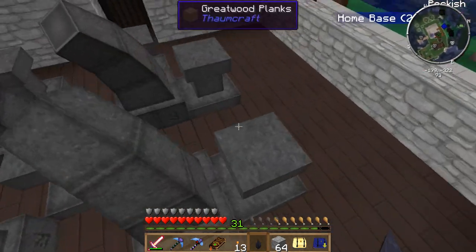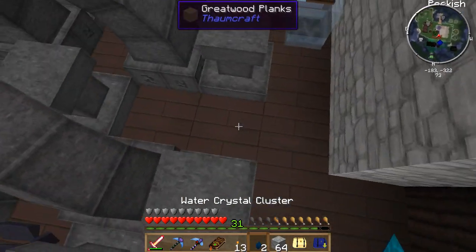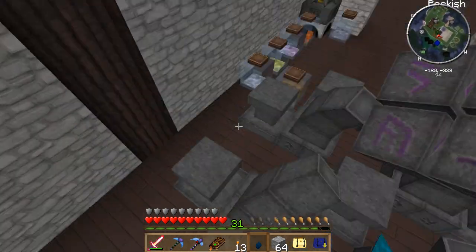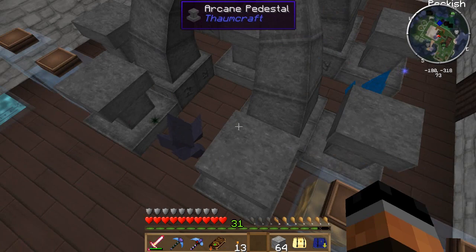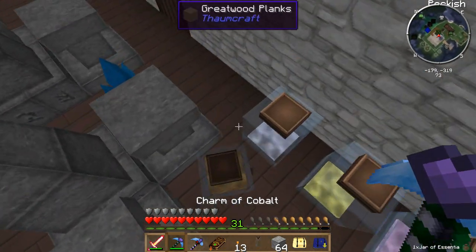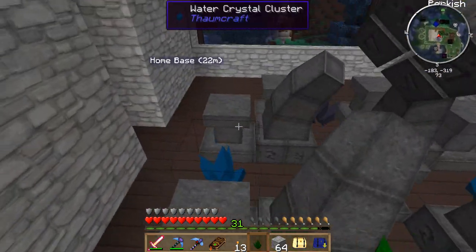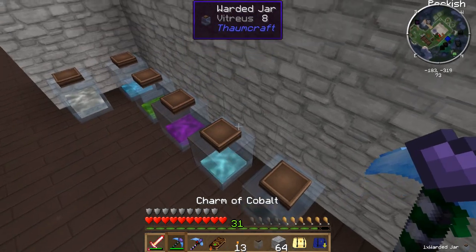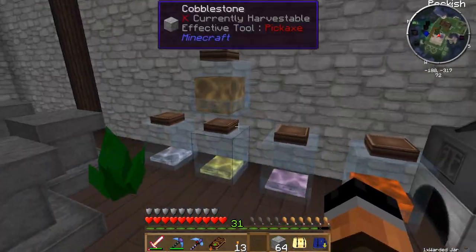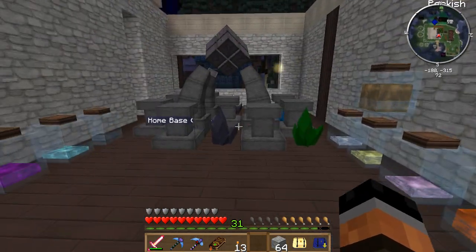Put one there. Maybe we'll just do a few - maybe we'll just do blue, which is aqua, and then the entropy. For now. Let's pick this guy up, put those there. I might switch these out later on. But that's what I'm going to be trying to do today - finding an area and setting it up for these jars.